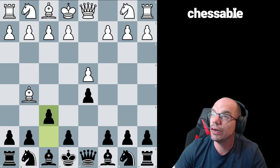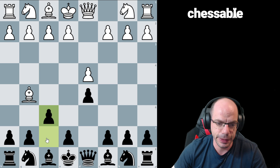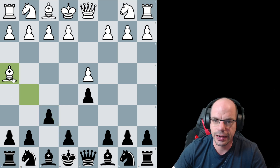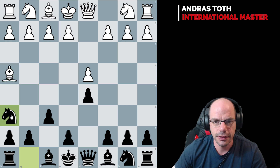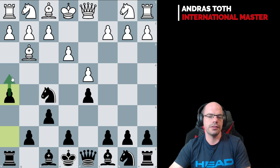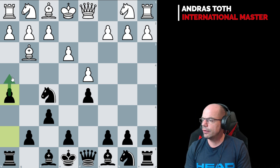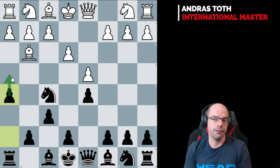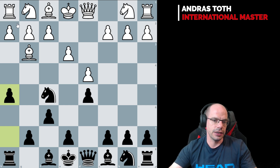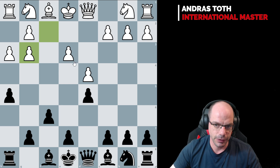Probably the only opening in the entire universe where on move 2, black's best move is to play f6 - and the idea is quite cunning. After Nh6, if white plays the lemon then we go after them with Nf5, Bg3, and pawn h5. All of a sudden there is no adequate way to meet the h4 threat other than playing h3, allowing black to completely mess up the pawn structure and play for a win.